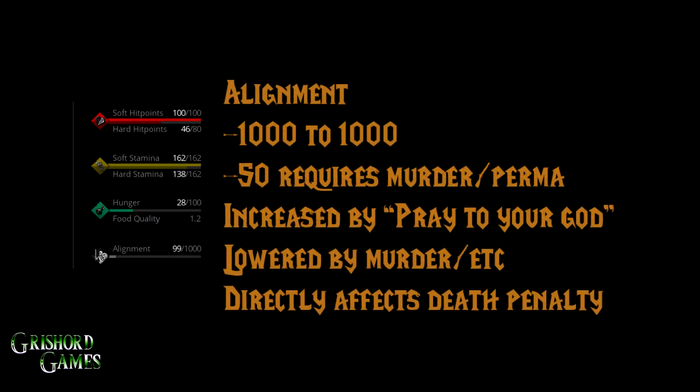Your alignment is next. It can be between negative 1,000 and positive 1,000. To get under negative 49 — which would be negative 50 — you have to murder somebody. Once you get under that point you are negative forever; you cannot get it above 50 again. To increase your alignment, pray to your god — it's in your general actions under your piety menu. Alignment gets lowered by murders, stealing, trespassing, stuff like that. It directly affects your death penalty: when you die you lose a certain amount of skills, and the higher your alignment the less you lose. I've heard of people losing up to 10 skill points.